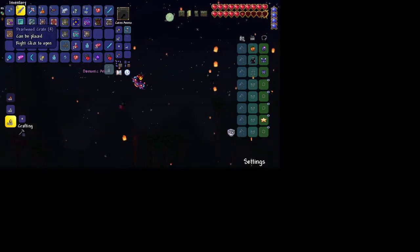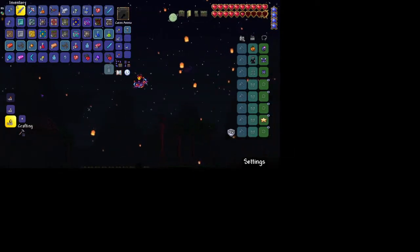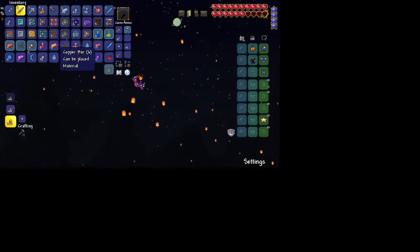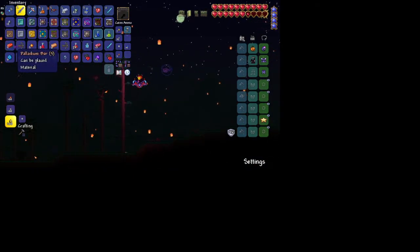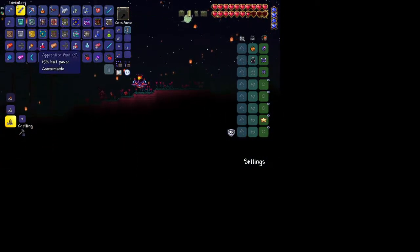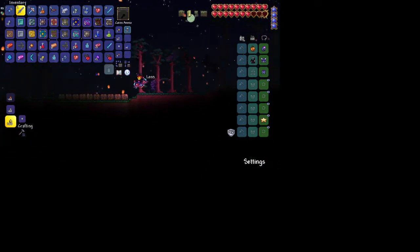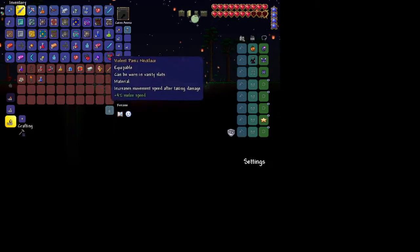Pearlwood Crate. What else did we get? I think that might be it. Night Owl Potion and Lesser Mana Potion. Screw it - that's all we're covering for that one. I'm sorry.